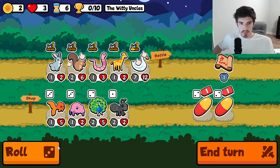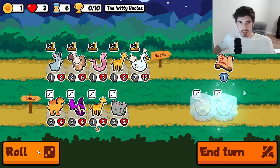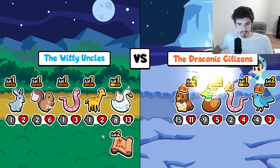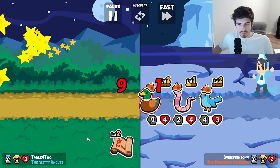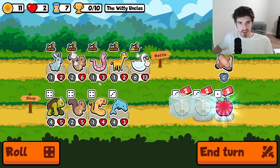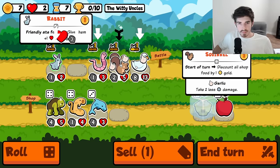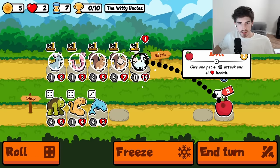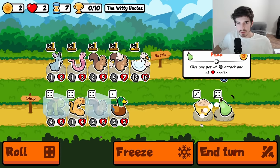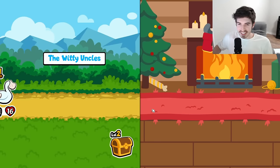Throw in a worm for good measure, and double porridge also seems pretty good. As to be expected. Ooh, two squirrels — do this, do this, do this. Freeze the cyclops for now. All right, we're getting somewhere — I don't know if we're getting there quick enough, but we're getting there.